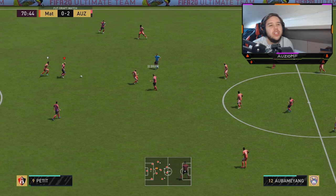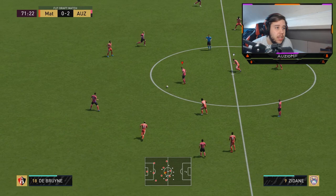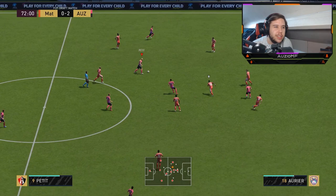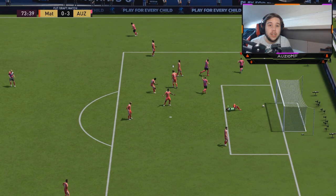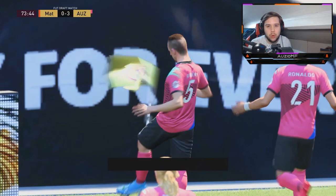That's that 6'3 coming into play obviously — he's never really going to lose a header to a really meta attacker. Most meta attackers nowadays are people like R9, Neymar, Mbappe — he's really never going to lose a header to those. Ribery goal — it's just as simple as that. Petit to Muneer, Muneer to Ribery, Ribery goal.